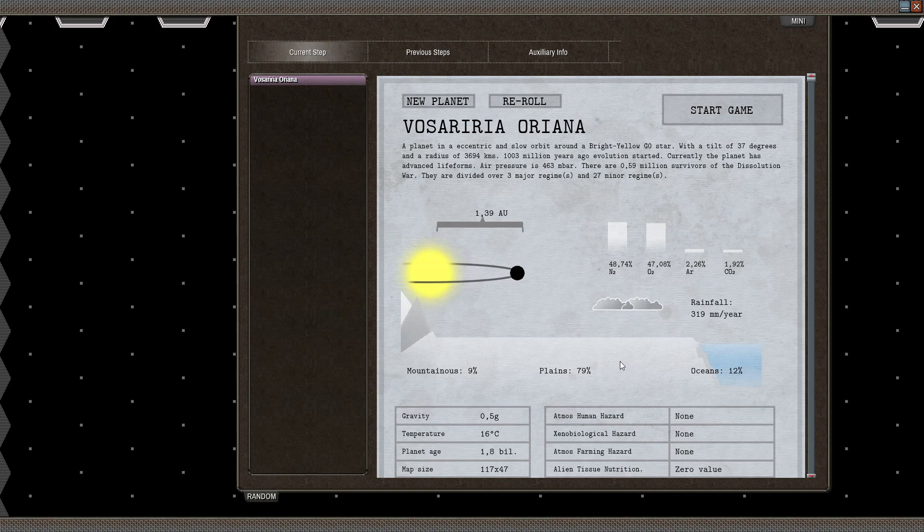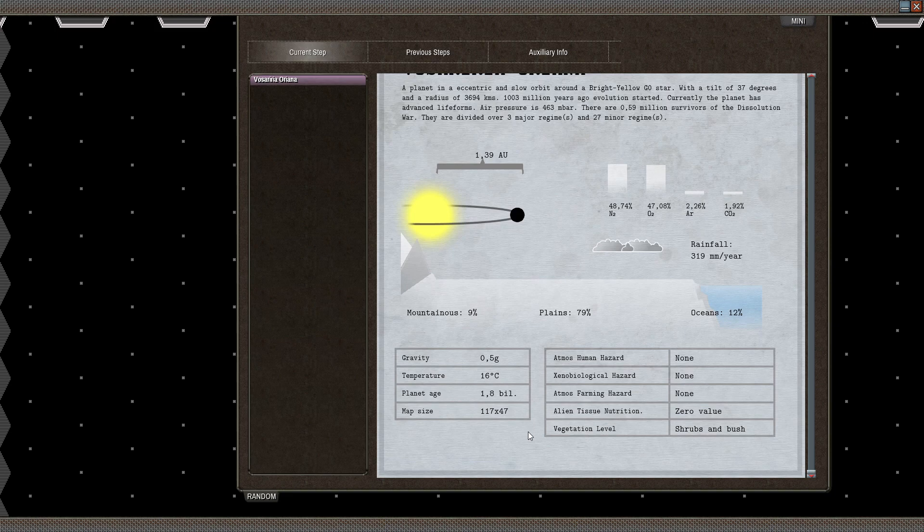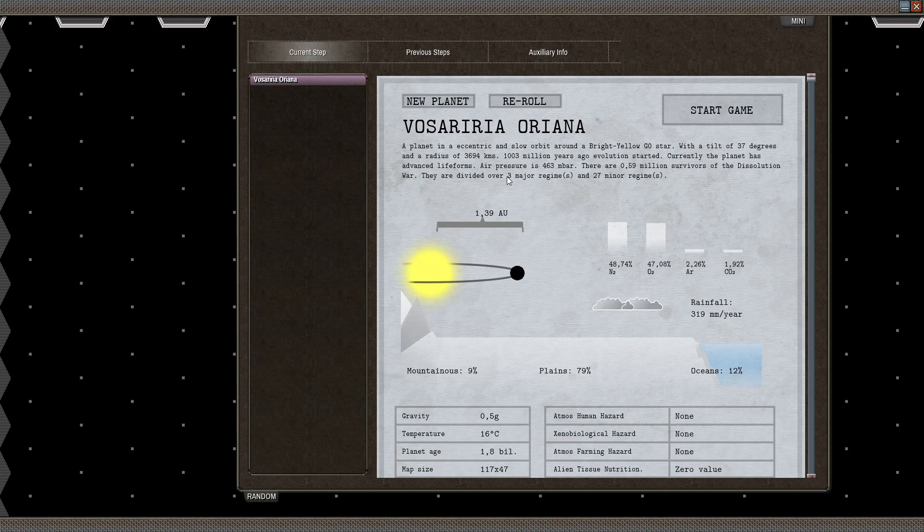I'll accept this outcome. So now we have a slight overview of what the planet will look like for us — we are divided over three major regimes and 27 minor regimes, so we'll have lots of activity to do. Let's start the game.